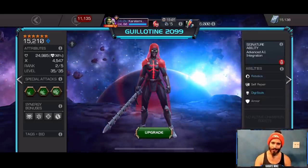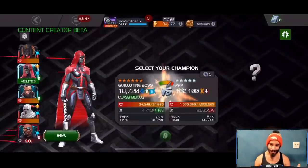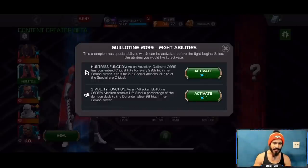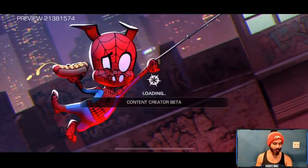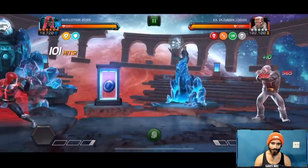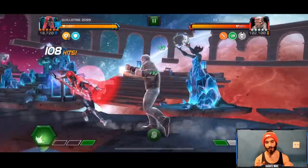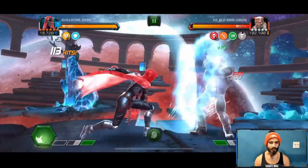First things first - to really test out her damage we need a bigger health pool than Realm of Legends, so we're going to skip Winter Soldier and go into Labyrinth. We already got through Red Hulk first using Nick Fury just to nuke him down because we didn't want to deal with his physical resistance. Now we're going right for Old Man Logan. Guillotine isn't necessarily a newer champion anymore so you may already know how she works, but we'll talk about it for sure.